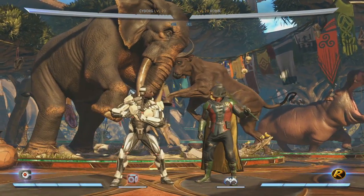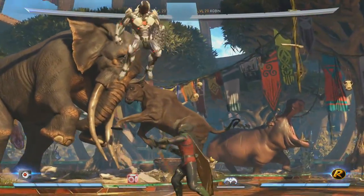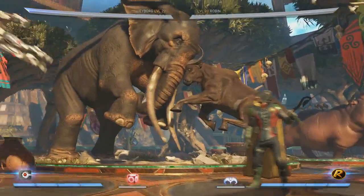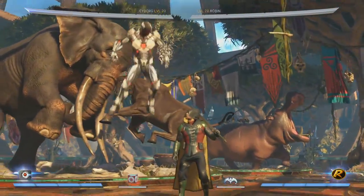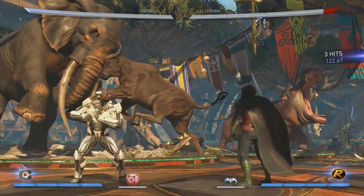If you're really close to Robin and you don't want to be there anymore, you use the grapple. His grapple is back — and he also has a new throw which is great.